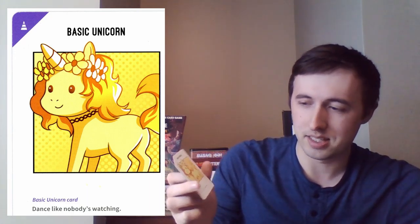This one is as old as I am — it's a Pokemon. It shows some art of a creature, it has a name, and it has a bunch of rules and information on it. This one is a unicorn from Unstable Unicorns. It has some art, a name, and then some text at the bottom that says, "Dance like nobody's watching."